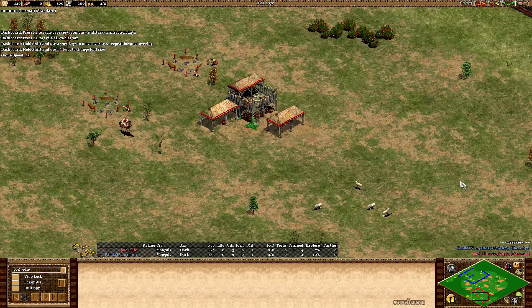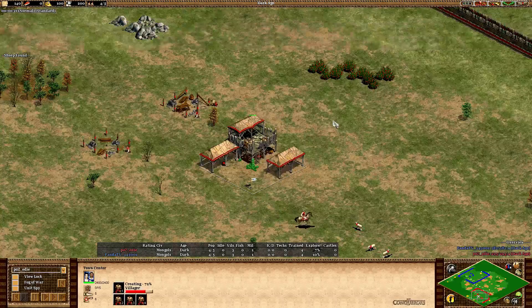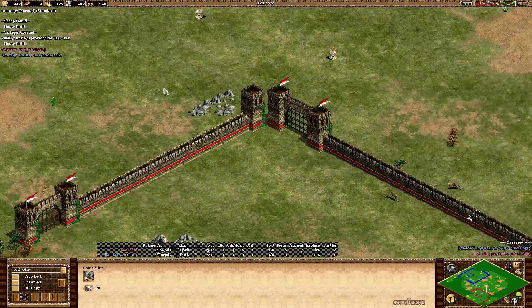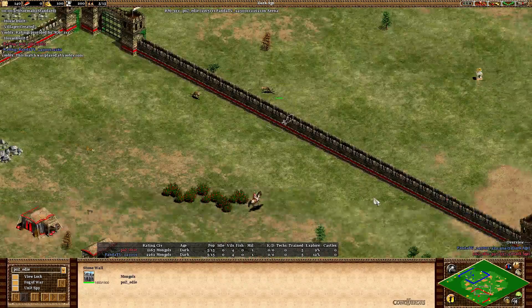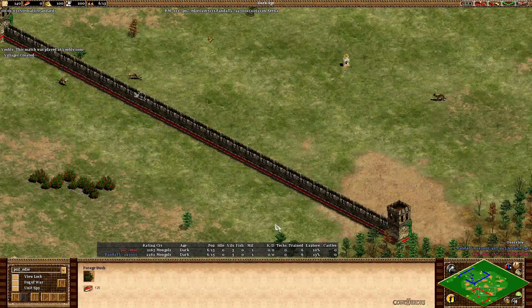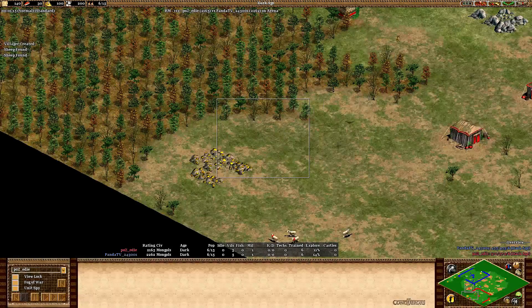Second game between the two players Eddie and Tim on Mongols. Let's start with Eddie here — Eddie in red finding the four sheep right now. Having the main stone a little bit forward, but okay. Second stone forward, outside one deer, inside two deer outside. He's gonna be able to lure them and probably open up, falling to maybe lure them towards the mill even. Having a short luring distance, main gold relatively safe — could see a TC come up here later on.